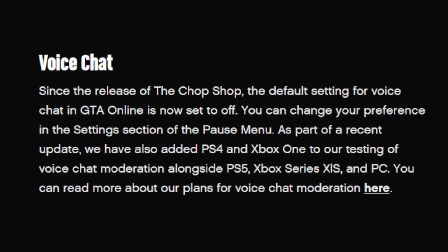Regarding a voice chat update: since the release of Chop Shop, the default setting for voice chat in GTA Online is now set to off. You can change your preference in the settings section of the pause menu. As part of the recent update, they've also added PS4 and Xbox One to the testing of voice chat moderation, along with PS5, Xbox Series X/S, and PC.